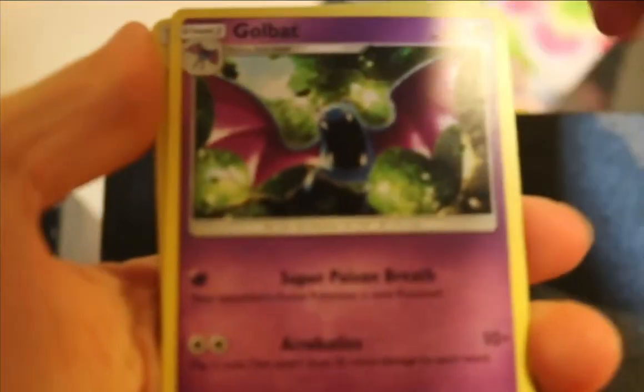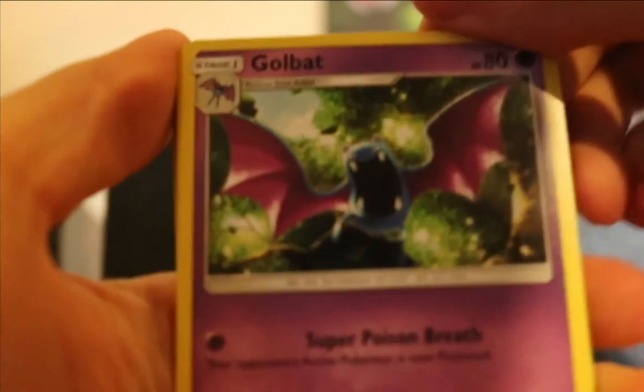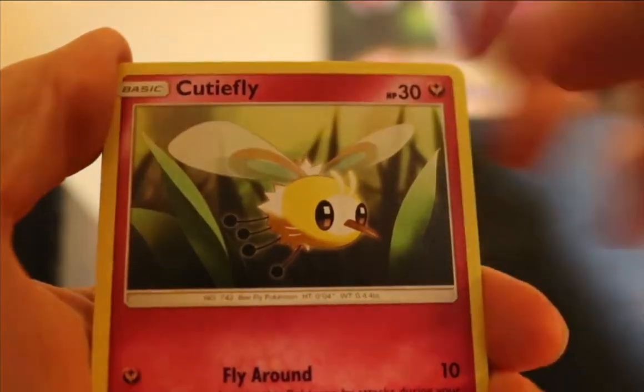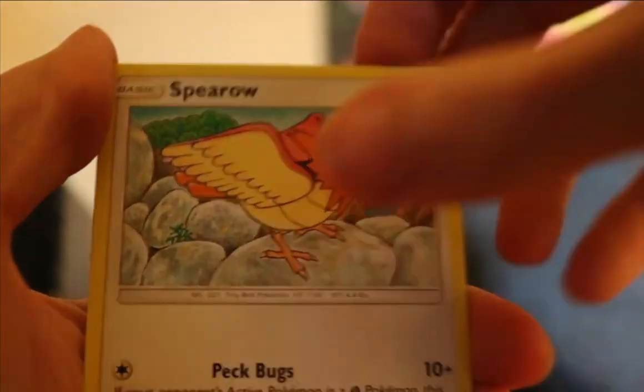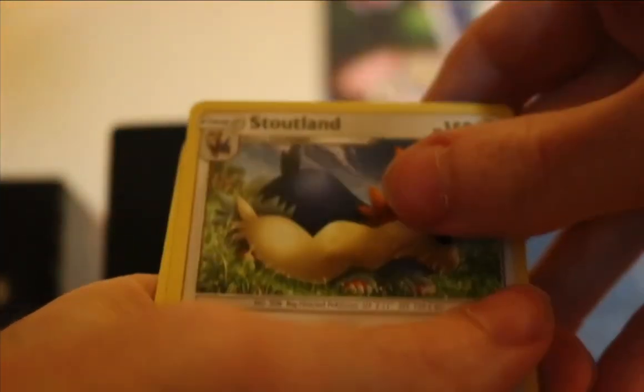Let's put them to the front — I don't remember if there's an energy on base Sun and Moon or not. Okay, so we got Gold Bat, then Pokémon Catcher, another Pokémon Catcher, Passimian, and Cutie Fly.